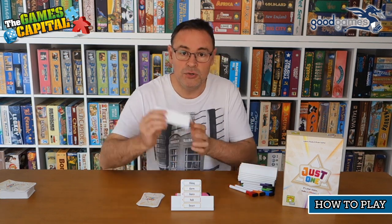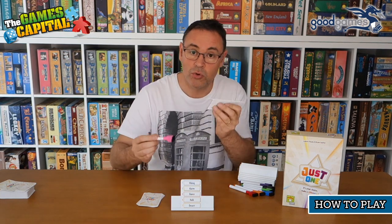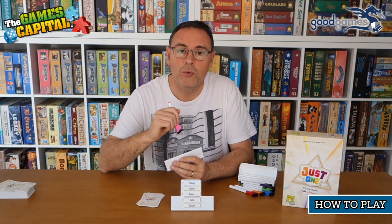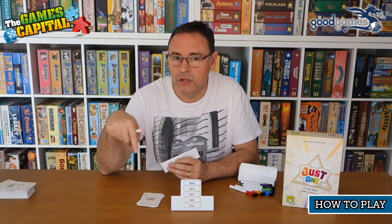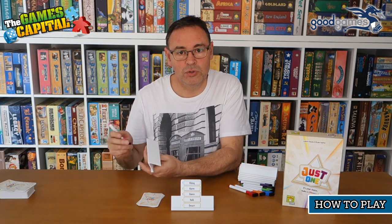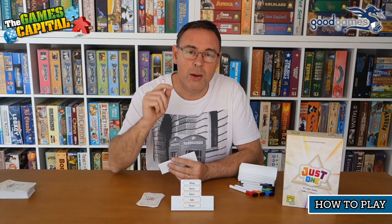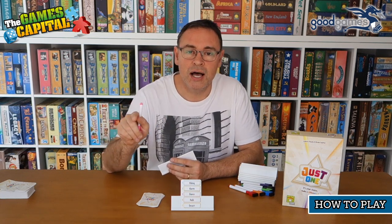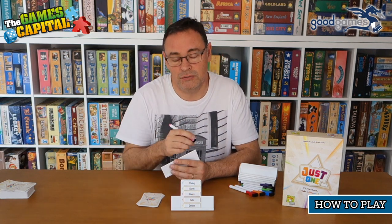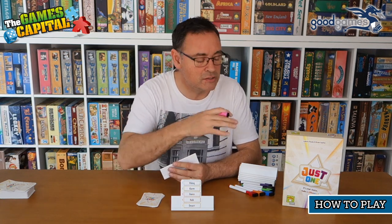All the other players, using their stands, will write a clue on the back — a clue to that word. Here's where the game gets interesting: before the clues are revealed to the guesser, all of the other players will look and compare their clues. If any of the clues are the same — if two or more players have given the same clue — they are eliminated.